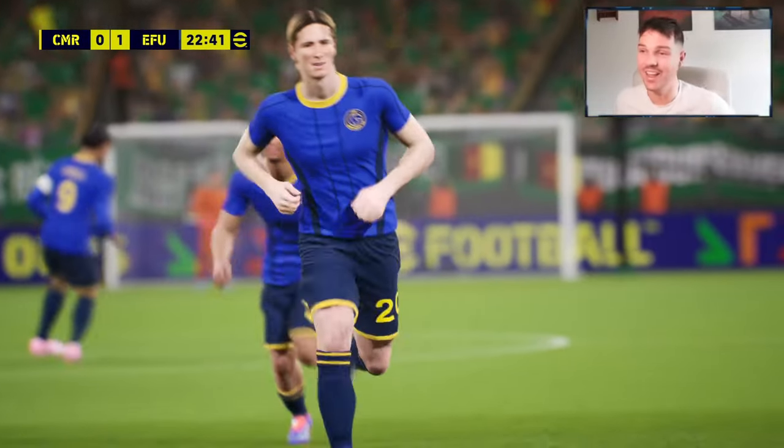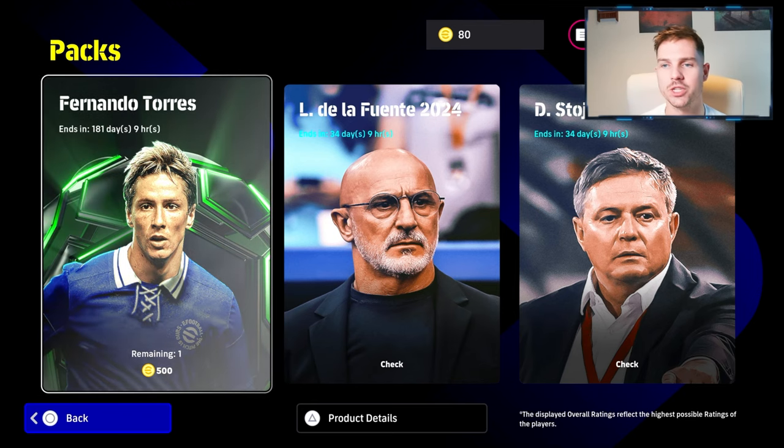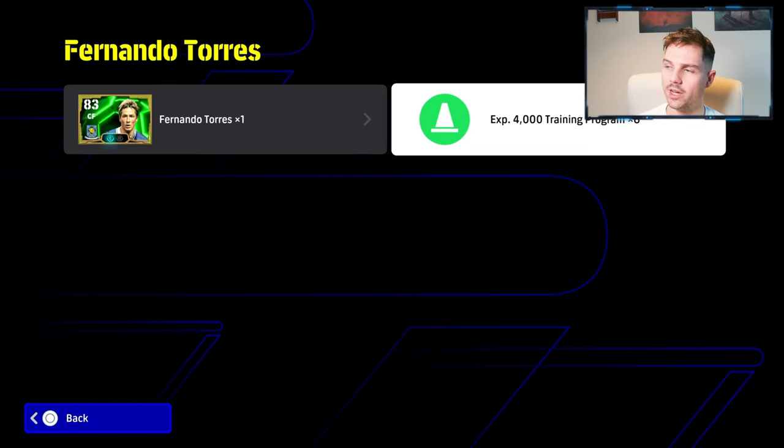Welcome back to the channel. Today we are checking out Fernando Torres El Nino — 500 coins and you're guaranteed to get him. On top of that you also get 24,000 trainers.